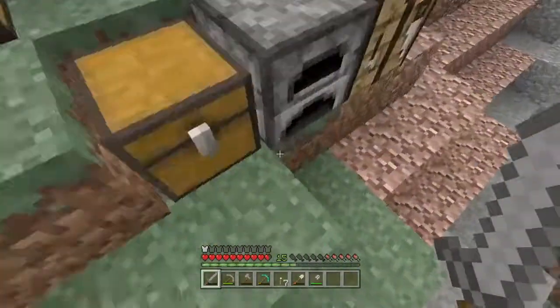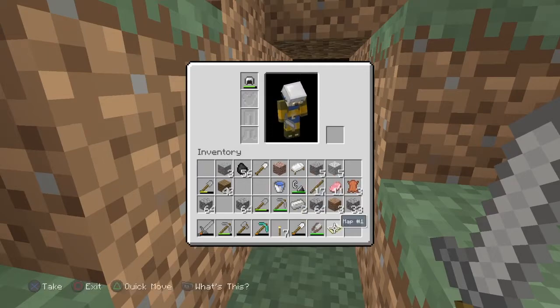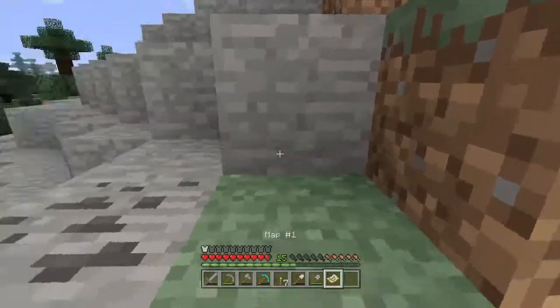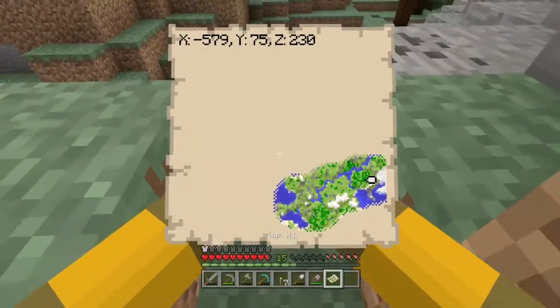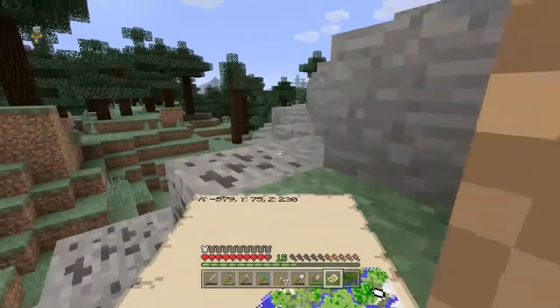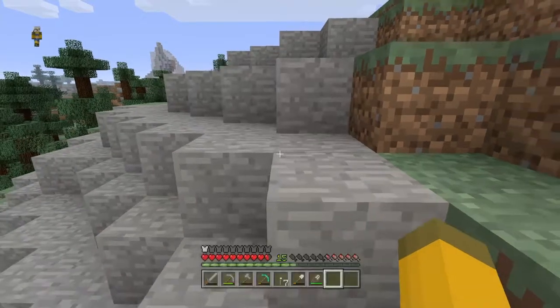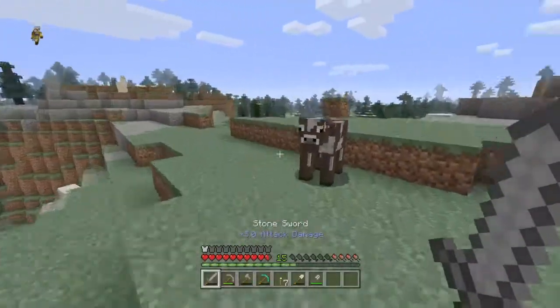So today we're going to be hunting for more materials, but before I go, I'm going to screenshot the coordinates of my base because I don't want to lose it again. I've just screenshotted those so we shouldn't get lost now. If we do get lost, we can always look back at that screenshot and hopefully find our base.